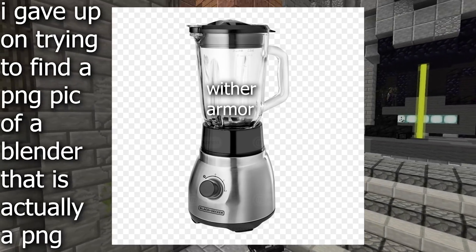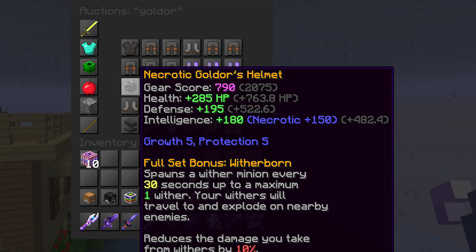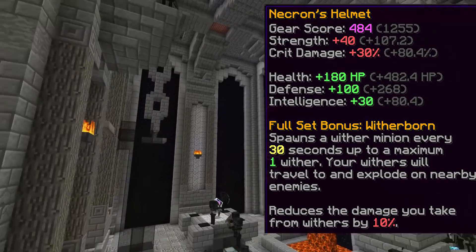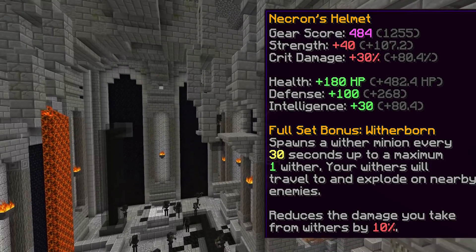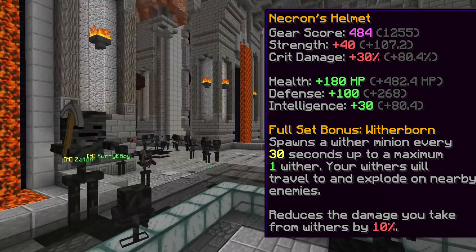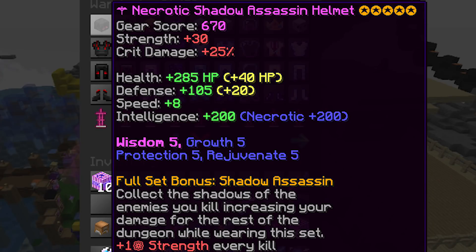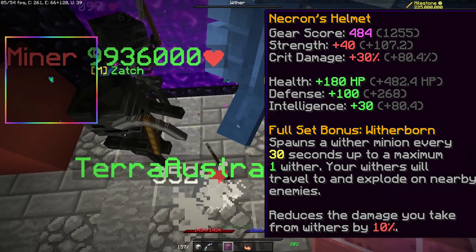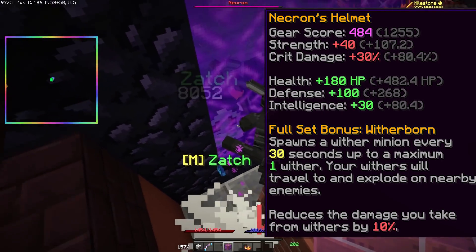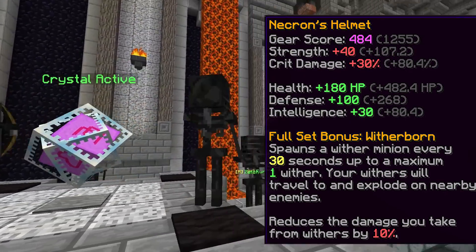The real fun begins when you put it in a blender with Precursor Relics, creating the Necron set, Storm set, Madsaur set, and the Goldor set. The first set is the Necron set, or the Berserker set. Sacrificing 20% of your HP and 40% of your defense over Wither armor, you get 160 Strength and 120 Crit Damage from the whole set, which is massive. For reference, a full set of Red Shadow Assassin gives 120 Strength and 100 Crit Damage, so it's already an improvement — and it also gives more health and defense than Shadow Assassin, making this set officially better than Shadow Assassin and even Superior Dragon Armor.